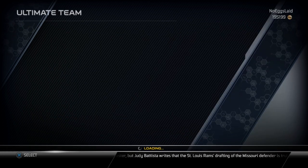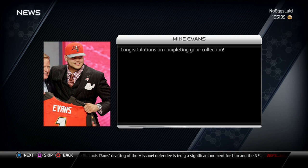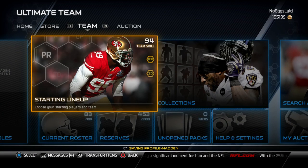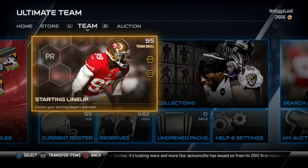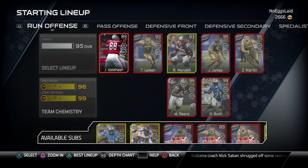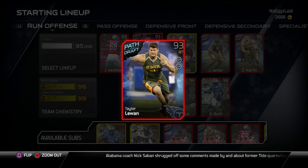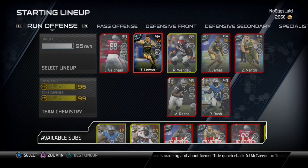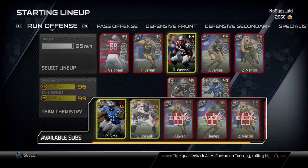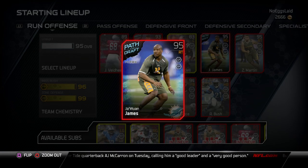We're going to fast forward and I'm going to show you my team and show you what's new, because I did get a lot of new players. Let's go ahead and check out this team that I put together — I'm going to be rolling with this team for the rest of Madden. We got Valde here at left tackle, the new Tyler LeJuan at right tackle but I'm starting him over at left guard.